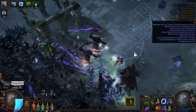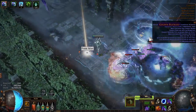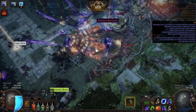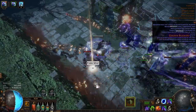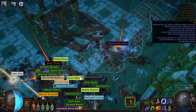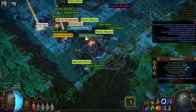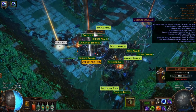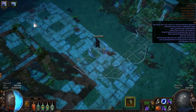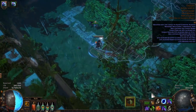Next is freeze and chill immunity. If you don't have another source of this, you'll certainly want it on your flasks. Chill will slow you down allowing you to be surrounded, and freezes can mean certain death. Opening an unidentified strongbox can freeze you in place and kill you very quickly, so make sure you press your freeze immunity flask as you open these. The suffix 'of thawing' can be crafted by the same method mentioned previously. 'Of staunching' is also incredibly important — a corrupting blood pack can wipe you out in a moment if you aren't ready for it. You can get immunity to corrupting blood on a jewel as a corruption, and while that's a good idea, you still might want to have bleed immunity flasks crafted using the same beast crafting method to avoid some slow and painful bleed deaths.